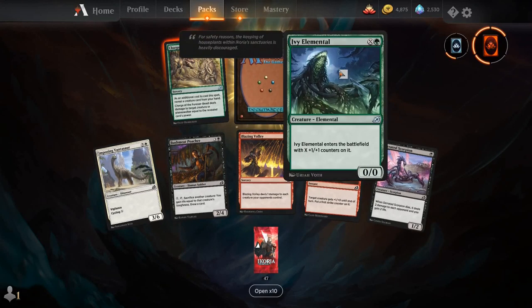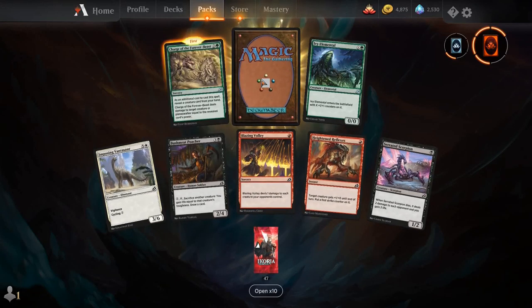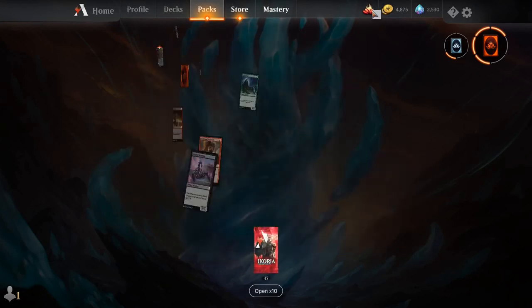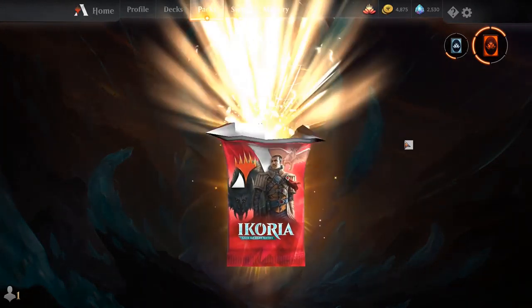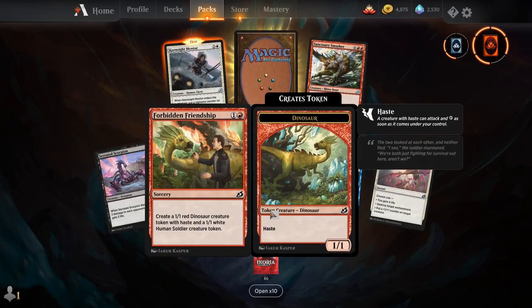Imposing Vantasaur, Bushmeat Poacher, Blazing Volley, Heightened Reflexes, Serrated Scorpion, Ivy Elemental, Charge of the Forever Beast, and our rare is a mythic rare wildcard — always need more of those.